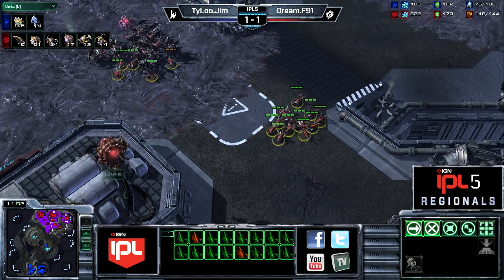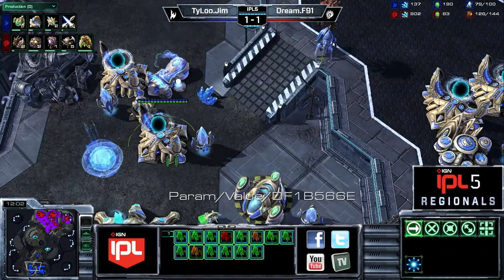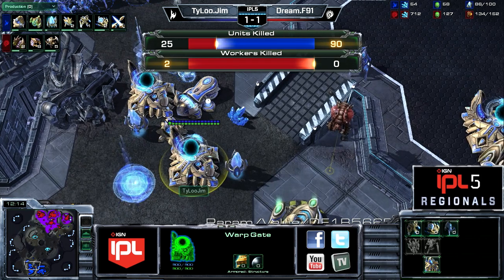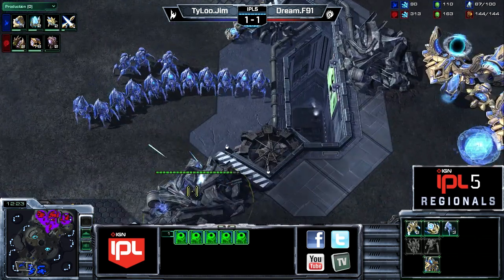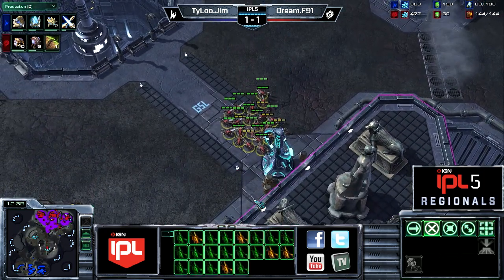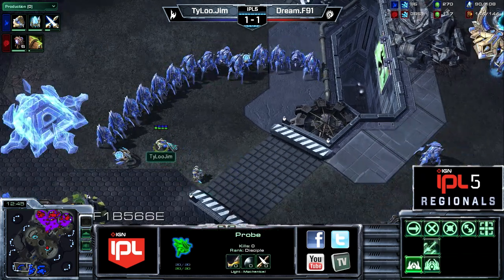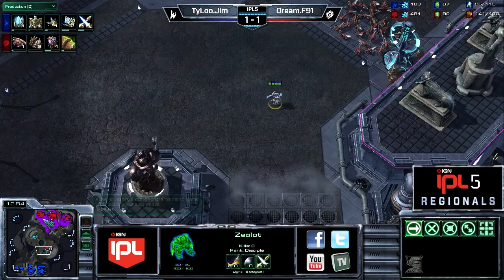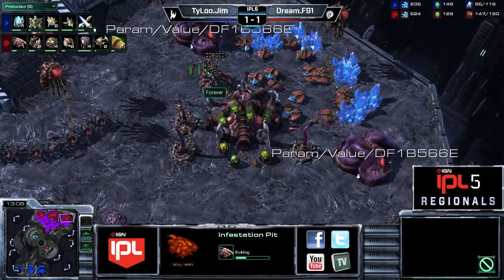Thirty-four zerglings still left on the field — a respectable number the stalkers have to worry about as they bounce back home. Jim has done literally zero economic damage and has committed to a style that kept his third back for so long it will be very difficult to recover from. He's got a tech disadvantage too — F91 will be able to move into higher tech more smoothly. F91 is getting plus one carapace to make the army more durable and is having to make a lot of overlords at once. The infestation pit is going up.